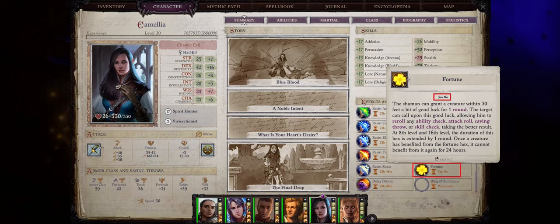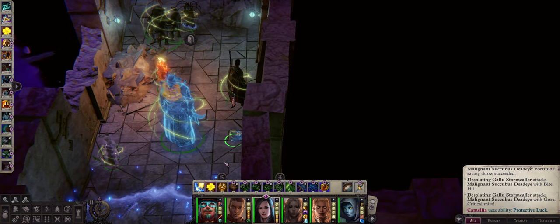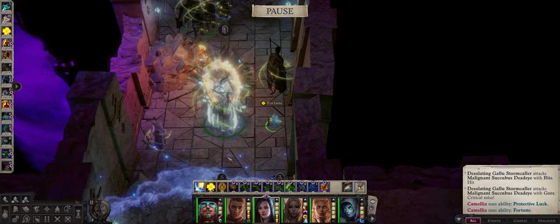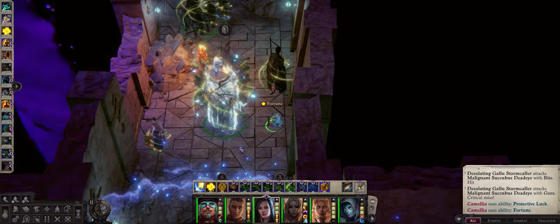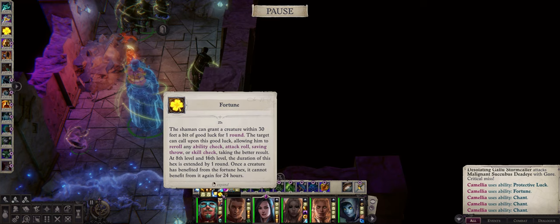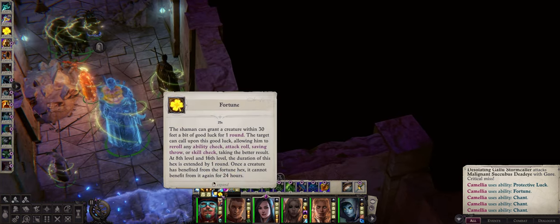You might have noticed my character here has an absurd sum of more than 5 minutes of fortune hex. How do we get to that point? It's very simple. First you cast both protective luck and fortune hex on your character — we now have both, lasting around 80 seconds as Camellia is level 16. The duration starts at 6 seconds (one round), then increases to 12 seconds at level 8 and 18 seconds at level 16. After that, if you want to extend their duration indefinitely, all you have to do is spam either Chant in the case of Shaman, or Cackle in the case of Witch. One casting of Chant and we already went from 15 seconds to 20 seconds, and we can simply repeat this again and again to keep increasing the duration — now we have 27 seconds instead of just 15.